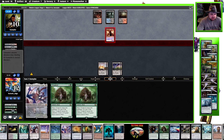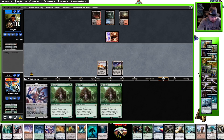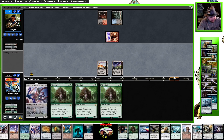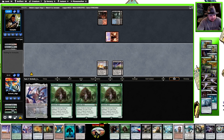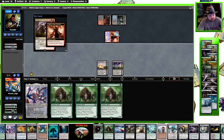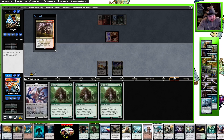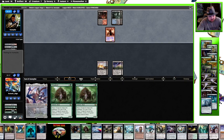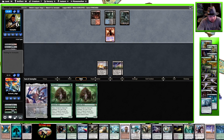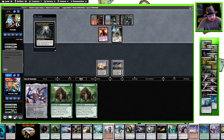They get the third land. We get the third Thragtusk? Wow, okay, that's unfortunate. I'll take a Forest at this point. Lightning bolt. I have a Thragtusk.